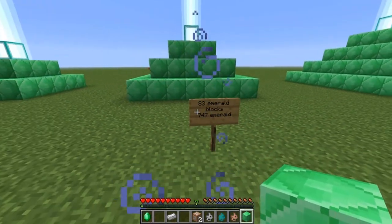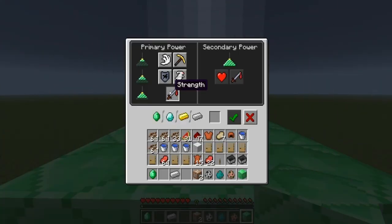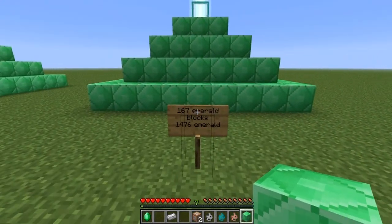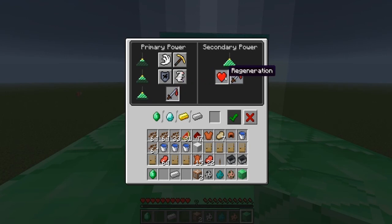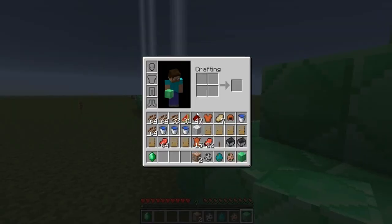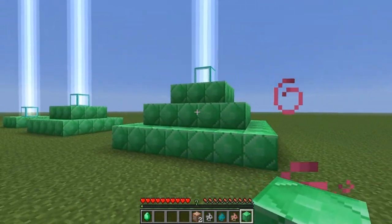The tier after that requires 83 emerald blocks, totaling 747 emeralds, and the main advantage is strength. The largest pyramid — the big one — requires 167 emerald blocks, which equals 1,476 emeralds, and that final tier adds regeneration. You click regen, hit done, and there it is — regen is active! And I still have strength from the previous pyramid.